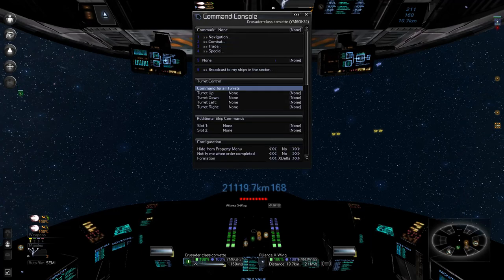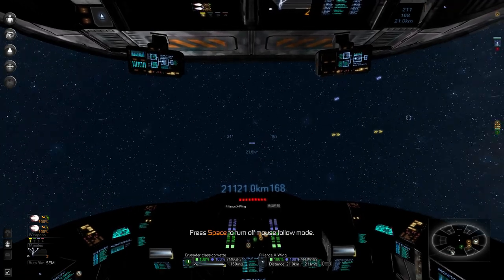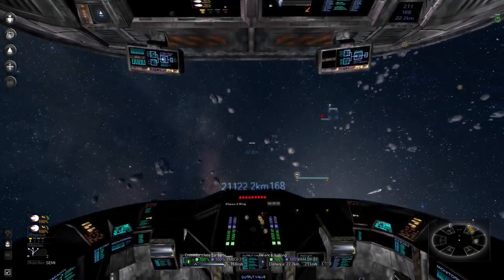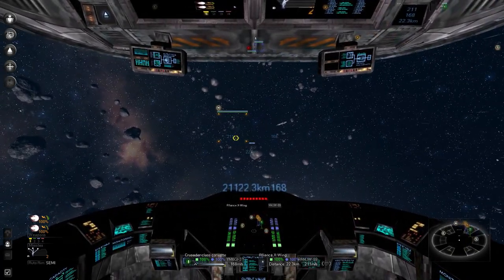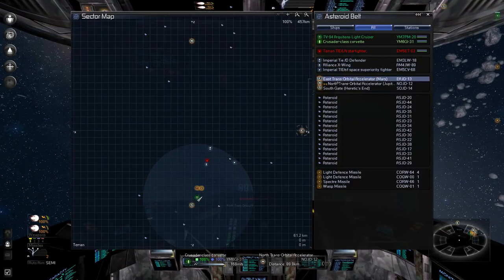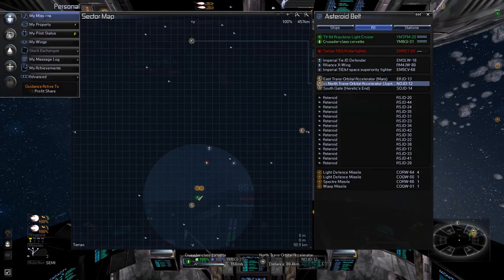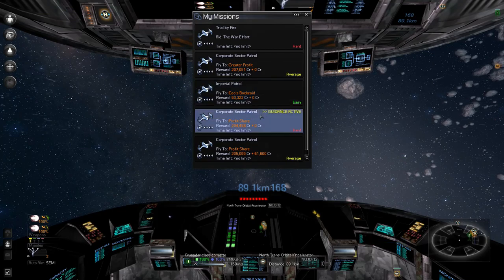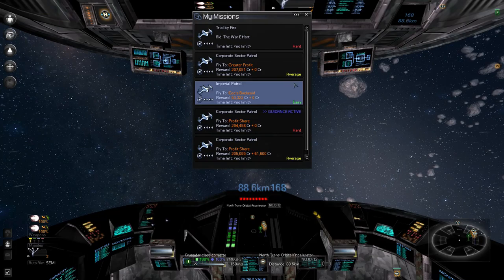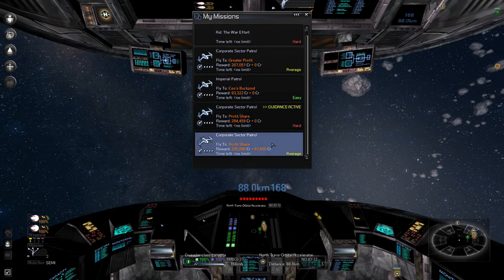Command except none — I have no idea what you're doing. I need to just start doing more missions. There's a transorbital accelerator — make the Terrans more happy with me. Is this going to Mars or Jupiter? What am I doing at Jupiter?